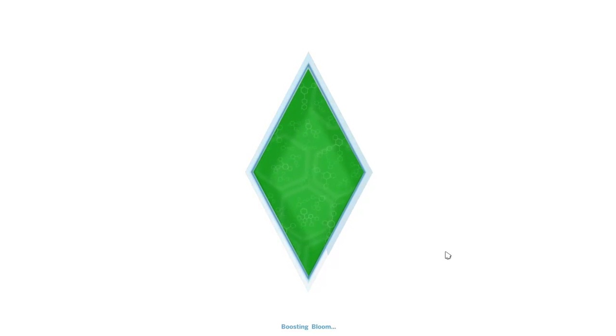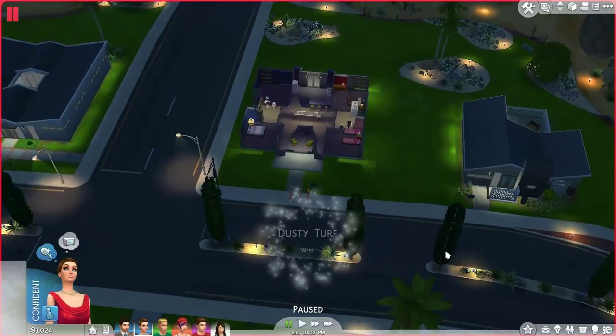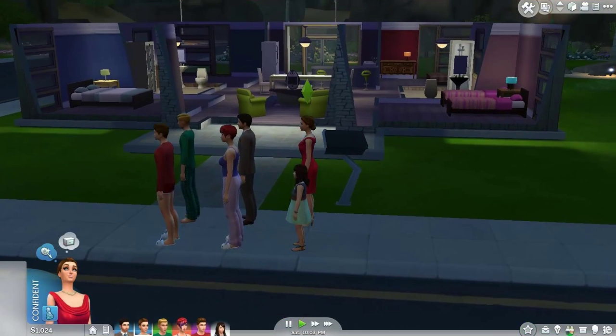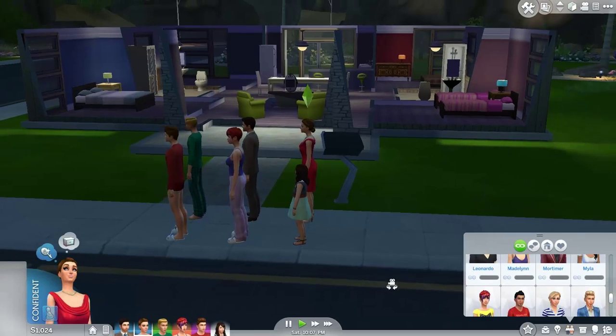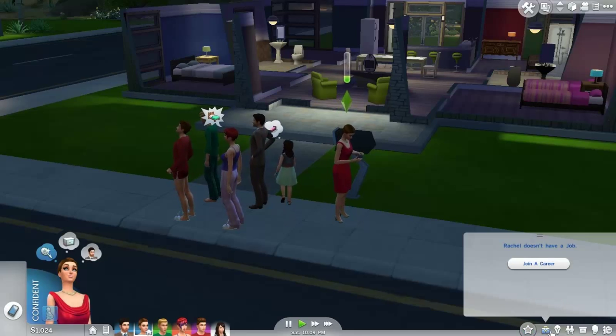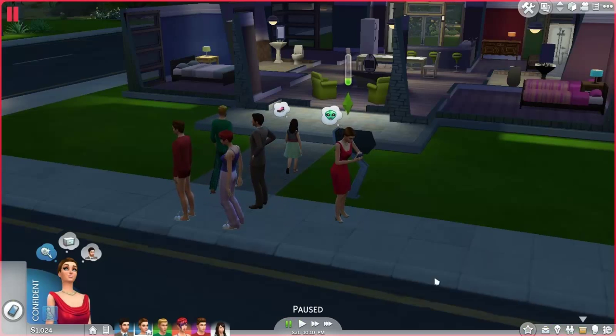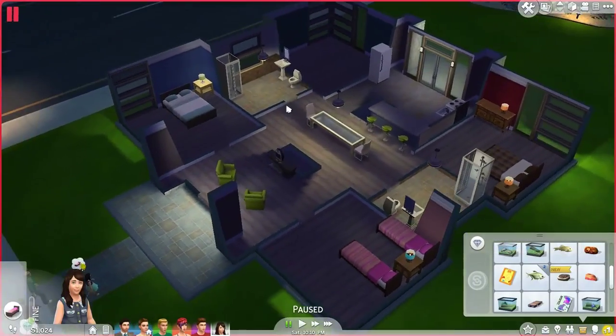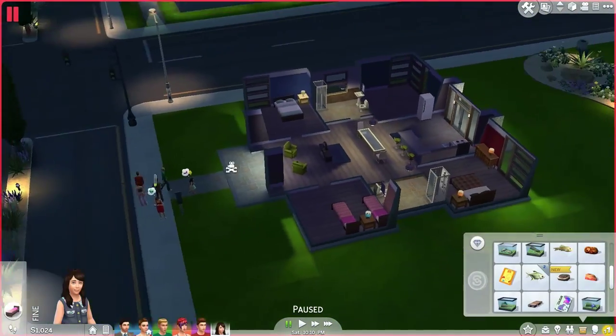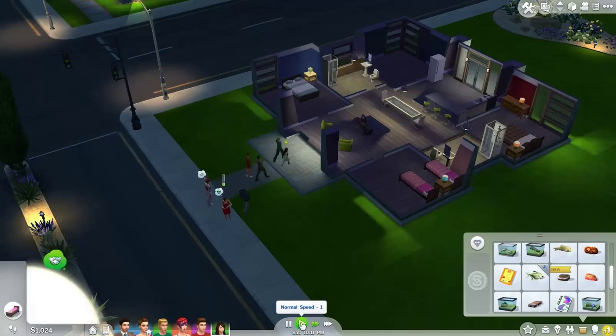This is my first time moving to a brand new house, so I'm not so sure if your sims keep what they have in their inventory or if they keep the relationships that they have with other sims. It looks like they keep their relationships with other sims in the world, which is awesome. And it looks like you can also keep all the stuff in your inventory — yay! And you guys can see that this is our new house. Really really sad, really really depressing, but it kind of works.